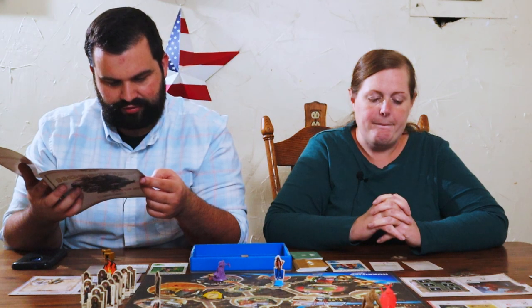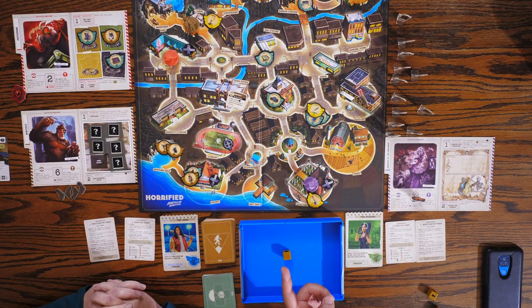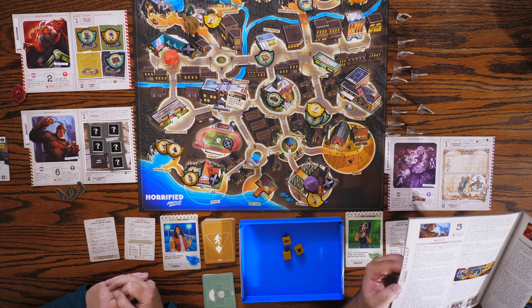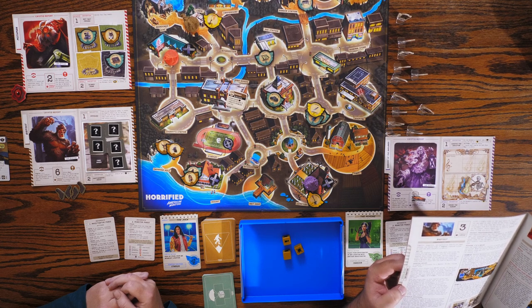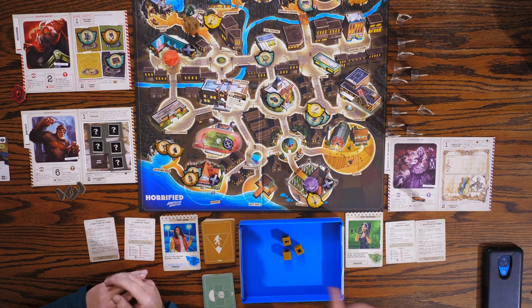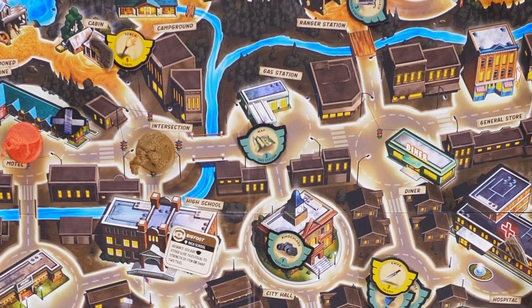As Bigfoot leaves and moves through locations, place a footprint at each location. So he would leave it at the cabin as he's going through. Then finally, the Frenzy marker — this flame shows you that the Frenzy Monster is going to activate. There are only three monsters. So Bigfoot activated, now the Banshee activates. Since she's a Frenzy, she's going to go one space. Every monster on the bottom activates. The number tells you how much they move and how many dice they roll.